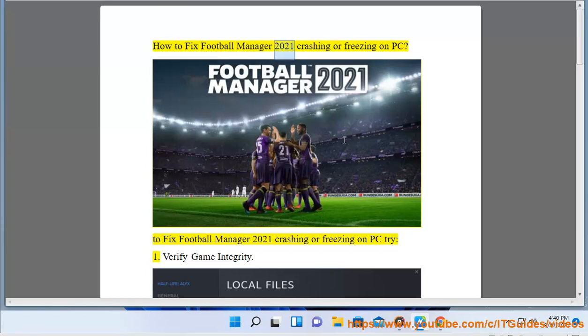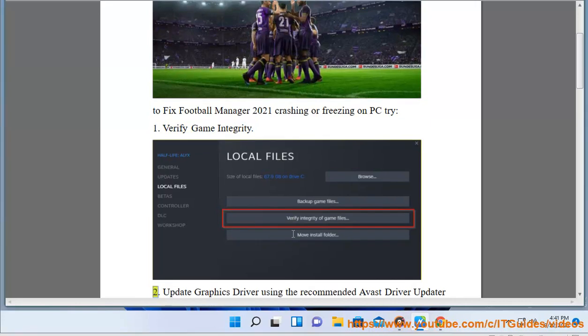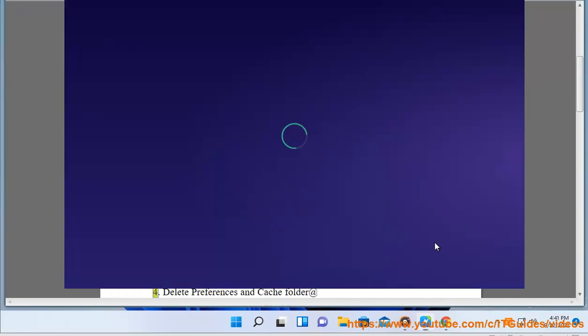How to Fix Football Manager 2021 Crashing or Freezing on PC. Try: 1. Verify game integrity. 2. Update graphics driver using the recommended Avast driver updater in this video guide. 3. Disable your firewall or antivirus.